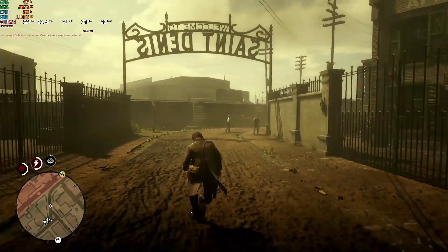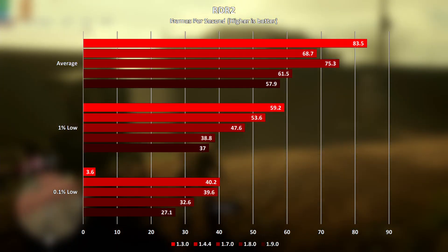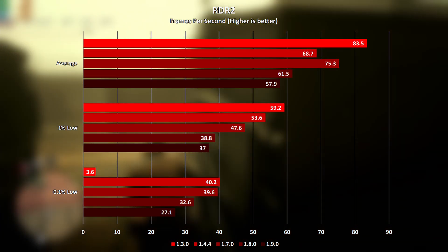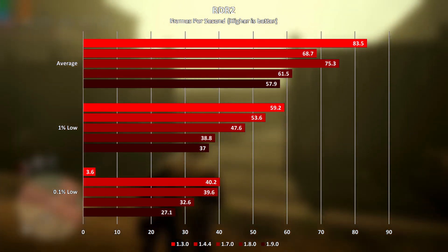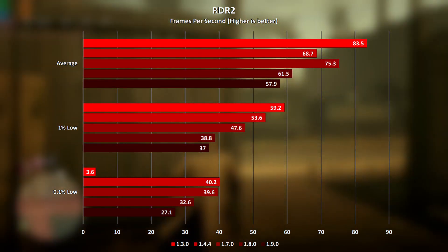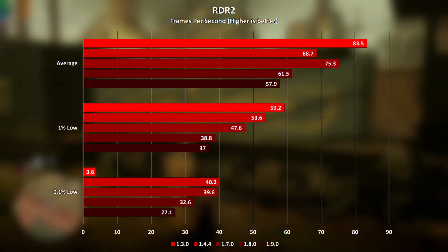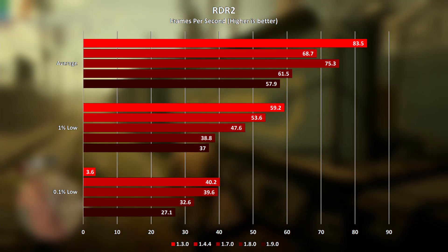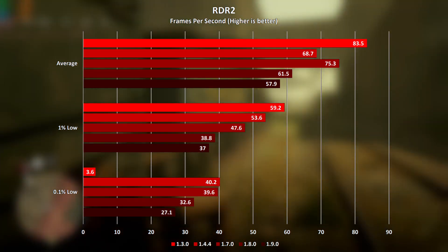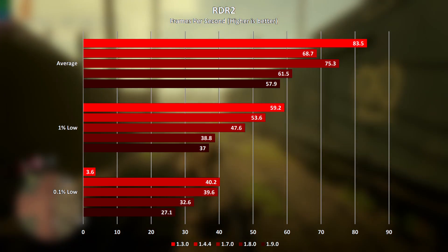Sticking with Rockstar Games now, Red Dead Redemption 2 saw both of the latest BIOS versions 1.9.0 and 1.8.0 come last and second to last respectively, in terms of both average frame rates and 1% lows, with 1.3.0 being first in both average and 1% lows. For this game, no BIOS version has come close to the performance of 1.3.0.